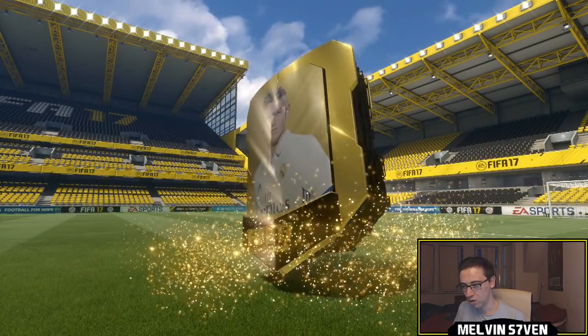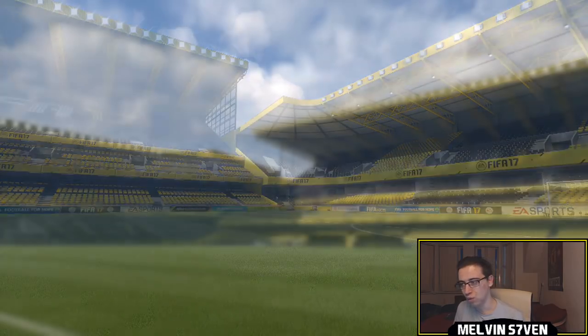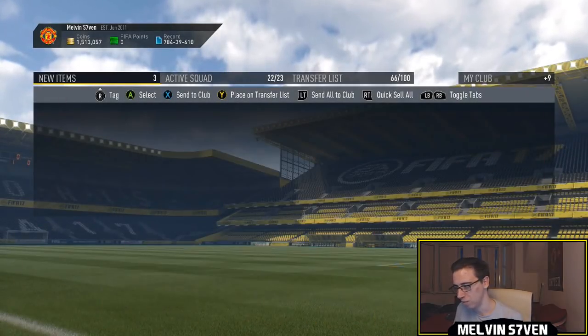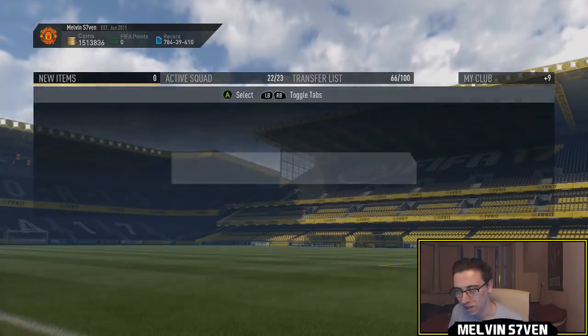25k pack next. No walkout. That's not a special card, is it? Usually when it's really quick you know it's pretty bad. Even though that's the best card we've had so far - Diego Alves. I'll just store everything in my club and discard the rest - they're not really worth anything.